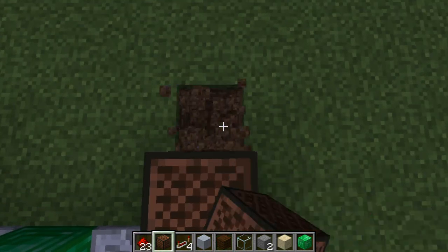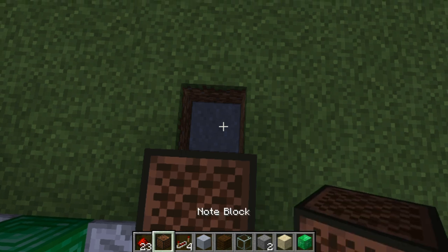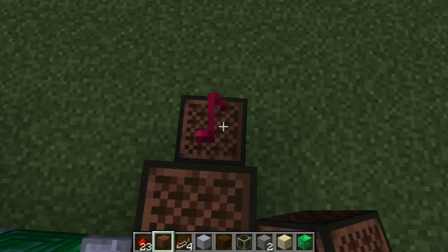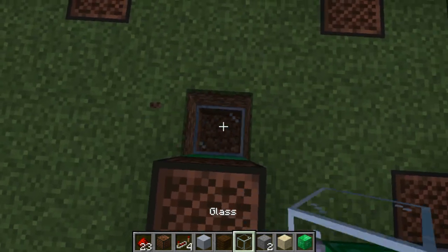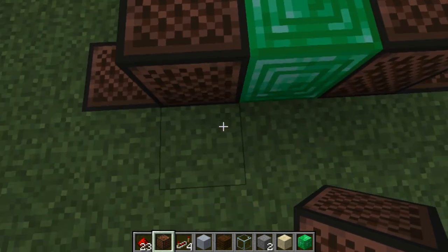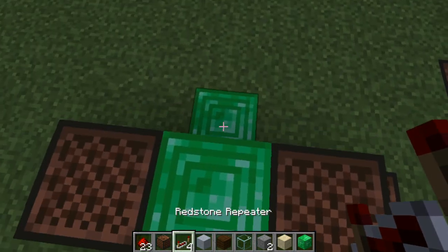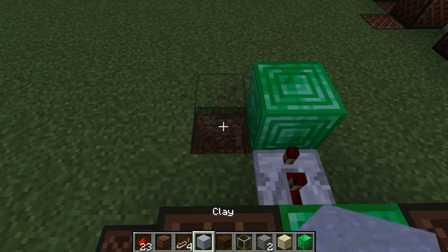Come to the side and go two blocks down and do clay 8. Come to the other side and go two blocks down and do glass 19. Place redstone dust under your normal middle block. Two ticks, place down a normal block and do clay 8.